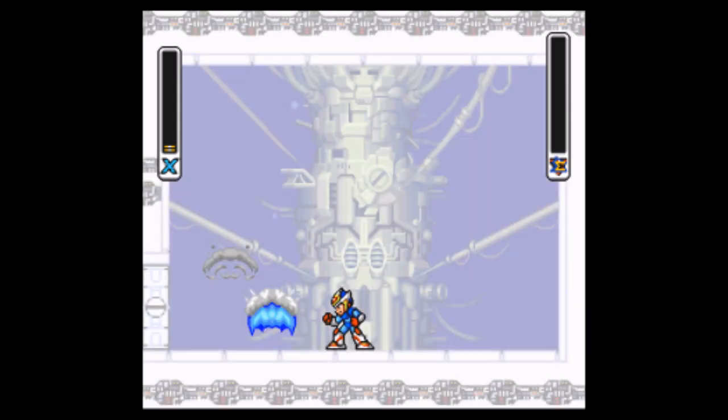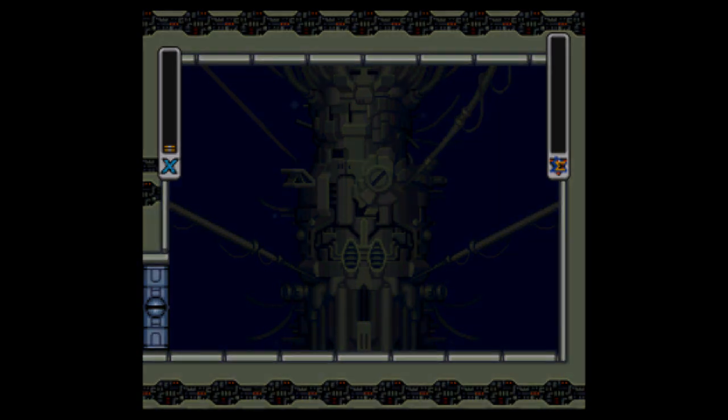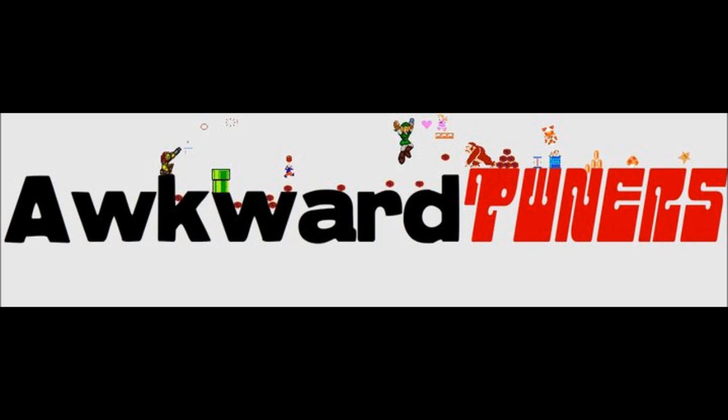Now we just have one robot to go — hell yeah! We take that dude's ability and we're gonna have a short scene with Dr. Kane. He's gonna tell us that we have all of Zero's parts, so we can try to make it so he's on our side, which will help us against the X Hunters. That's gonna complete part 8 of my Mega Man X2 playthrough.